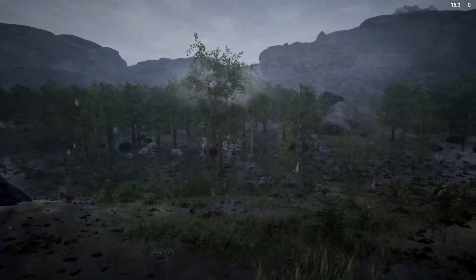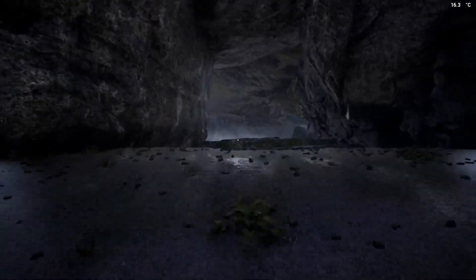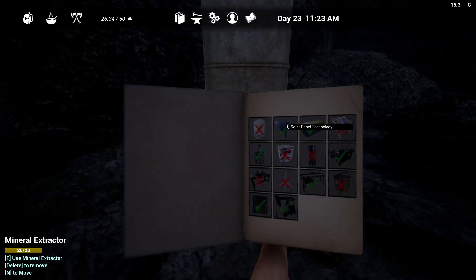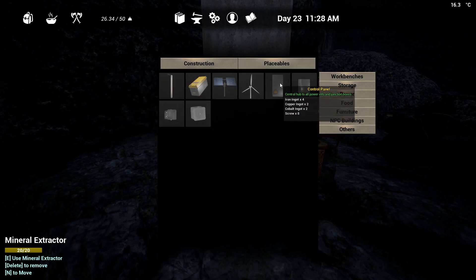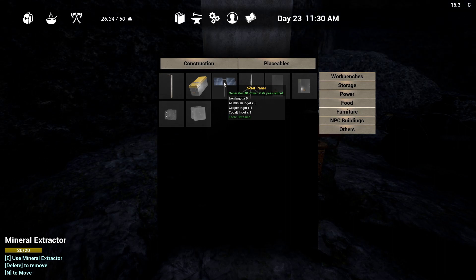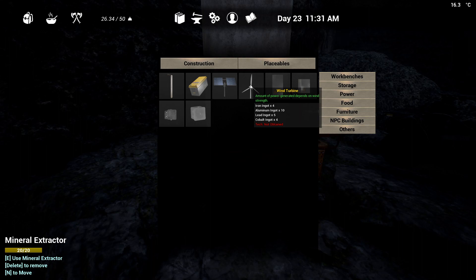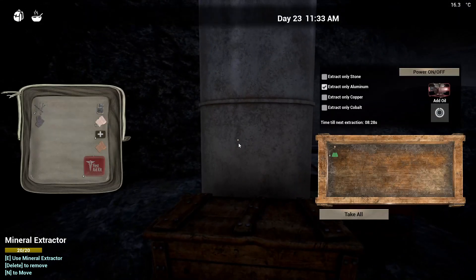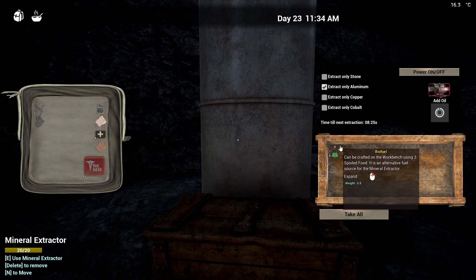Hello guys, this is Zuma and welcome back to The Infected. We are at the cave - the main reason why we are here is because we need a lot of copper and a lot of cobalt because we can make electricity. We've got the solar panel, the solar battery, and we've got the power technology - the junction box and control panel. We can see aluminum five, copper four, cobalt four - it's kind of a mix. Now that we're in version 14 these extractors give you one of each.